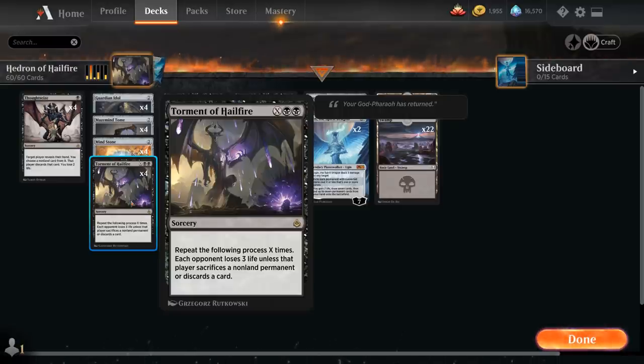Torment of Hailfire is X and double black for a sorcery that says repeat the following process X times: each opponent loses 3 life unless that player sacrifices a non-land permanent or discards a card. The goal is to just cast a Torment of Hailfire that's so large that the opponent essentially loses the game on the spot, because they don't have enough non-land permanents to sacrifice or enough cards in hand to discard, and then they end up taking 3 damage for each mana we can sink into it.